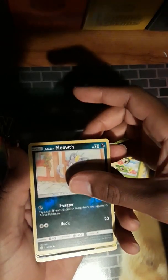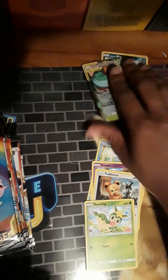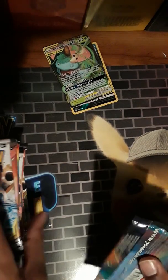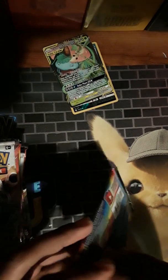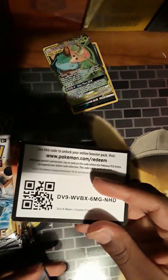I see something shiny already. We got Alolan Meowth as the reverse, and since today's the first I don't have any of these. Already we got the Snivy and Venusaur tag team card - pretty sweet looking card. I'm hoping to get the Charizard. That was literally the first pack so this is going to be a good opening. I have them separated - the booster box I'm doing last. These are the elite trainer box packs. I need to remember to save one of these packs, but I've got another box coming so I'm not too worried.